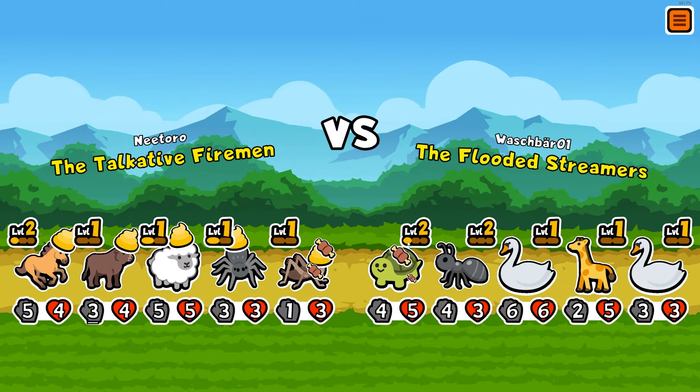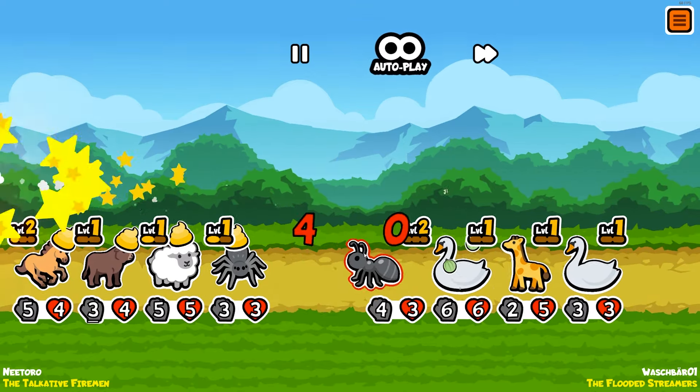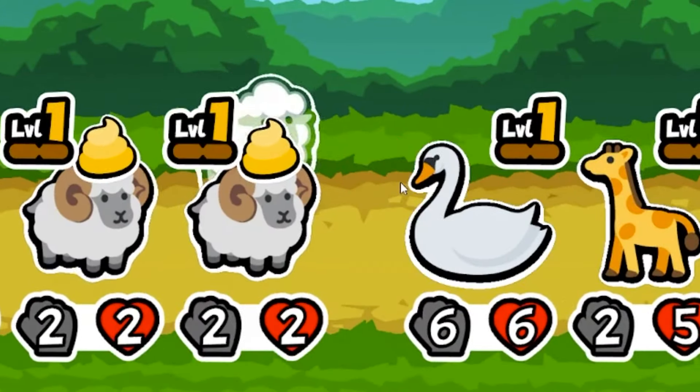Level two sheep already! If we get a level three horse and then get rid of the cricket for a turkey, we win, and then we just use the ox as our carry.